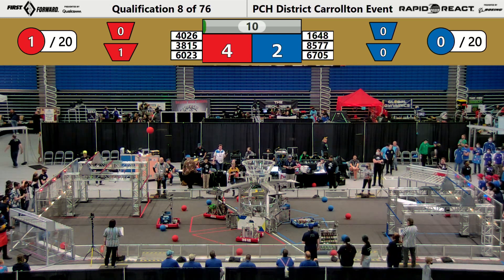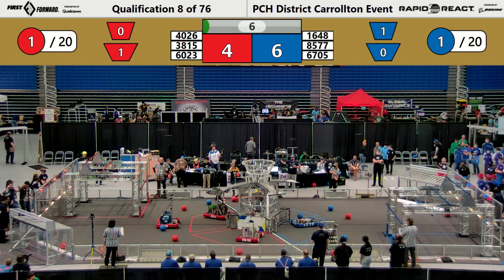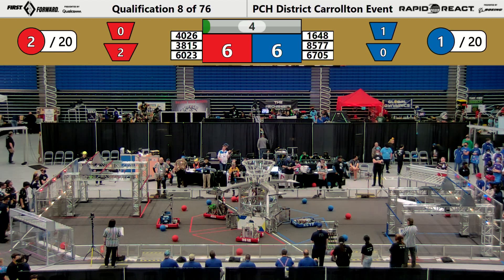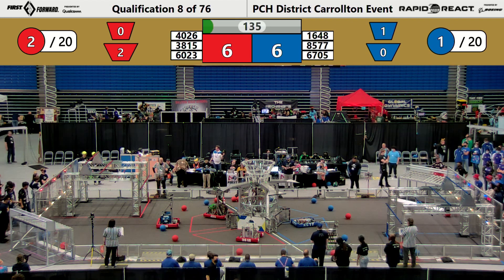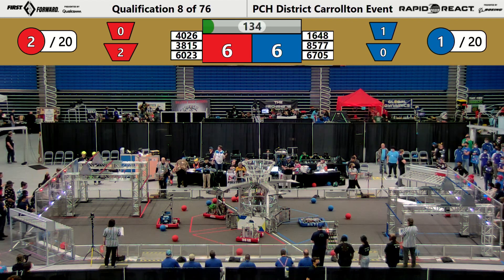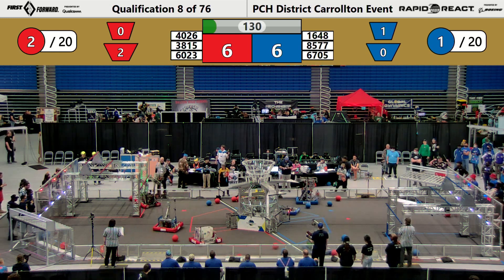North Forsyth Raiders places a Red Alliance cargo into the bottom hub. The terminal places a Red Alliance cargo into the bottom hub as well from a distance. Blue Alliance scores a couple more, getting one into the upper hub. The game is currently tied 6-6 after Autonomous.